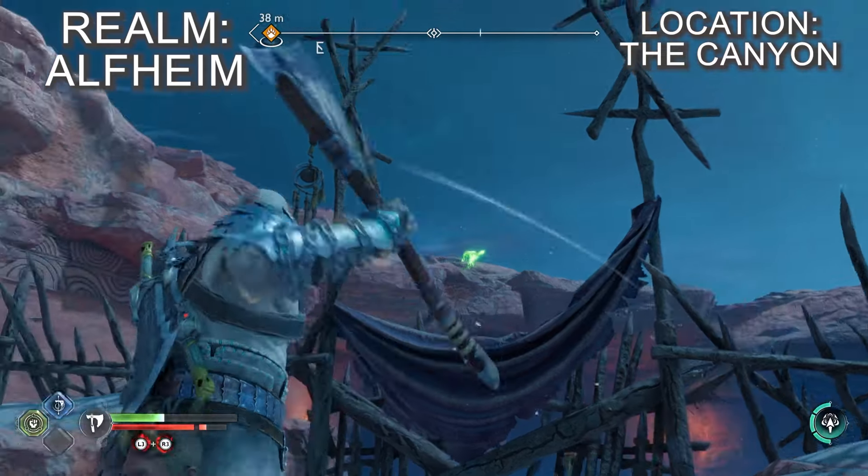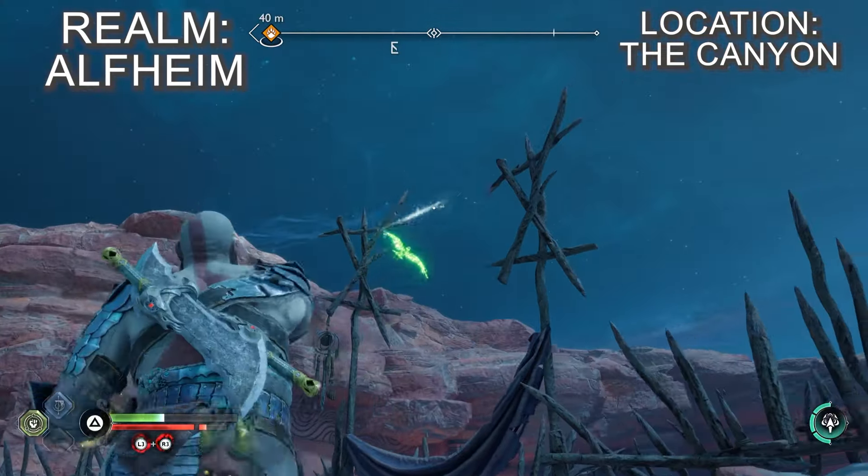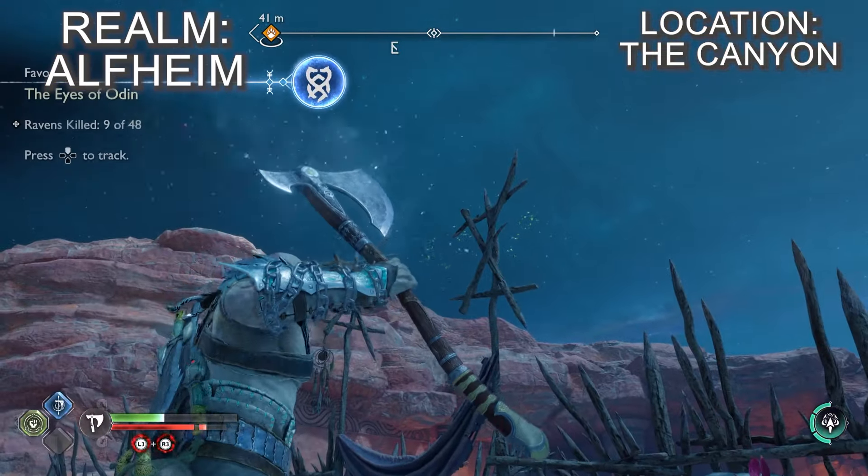Head to the Brothers' Shop in the canyon — there's a fenced off area next to the shop and a raven is flying over it in a figure of eight.